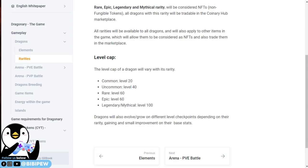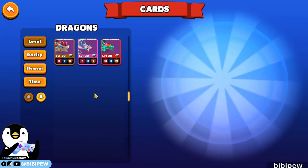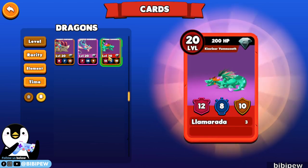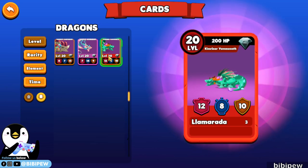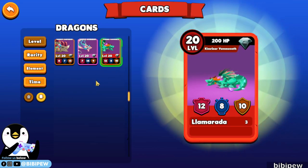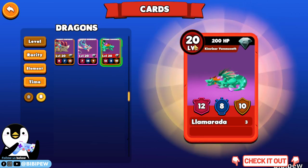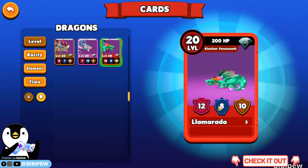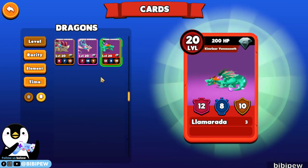So right now, yesterday I had already played the game and my maximum dragons that I have right now is this. The first one is called the Liamarada. Both of them had already reached their max level at level 20. So I'm going to show you how to strategize your deck using the current common dragons that you have.